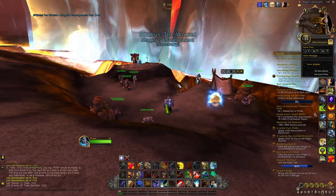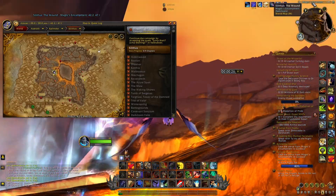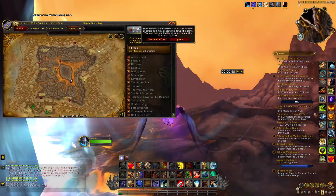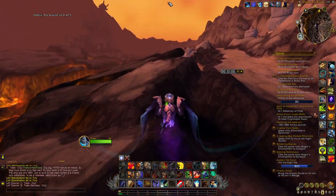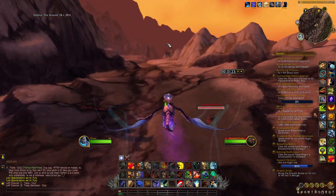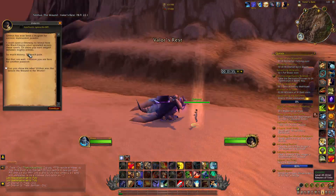Next to that portal, take the next portal to Silithus. When you arrive in Silithus, make sure you are in the past time — if there is the big sword in the middle of the map, you are in the present. Go to the north part of the map, talk to Zidormi, and select the option to go to the past.